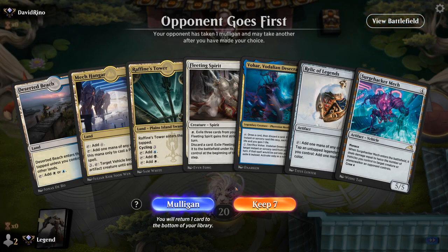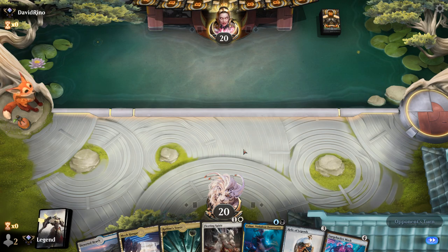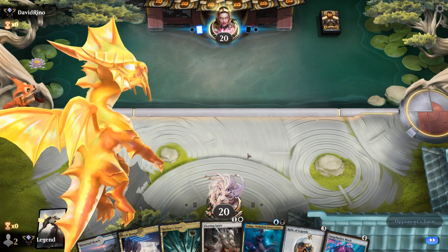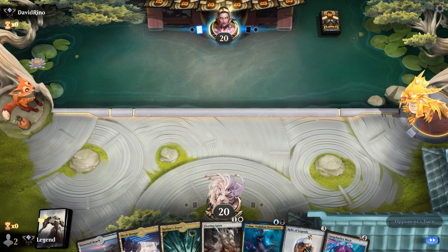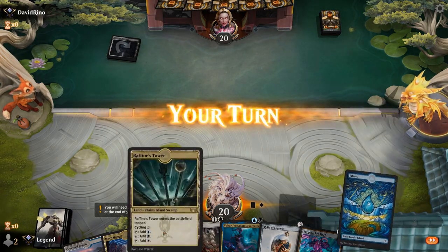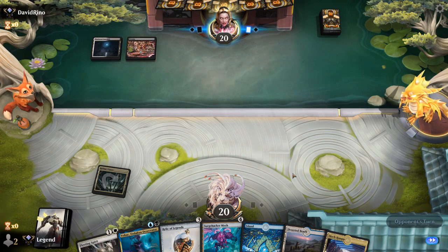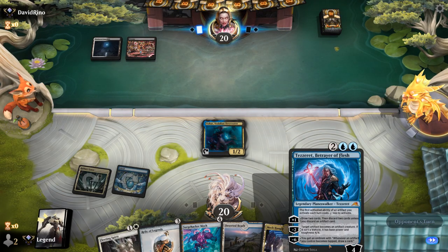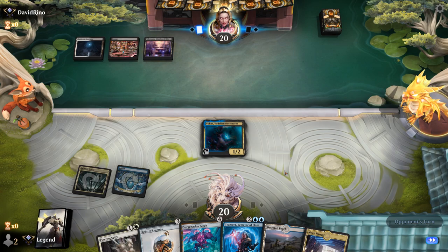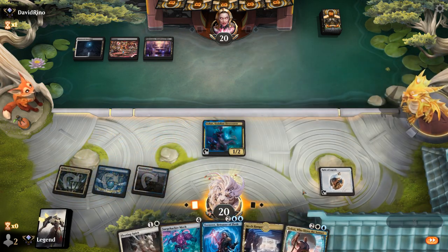Okay we're on the draw, the hand is promising — potentially missing Grease Fang since we can discard Surge Hacker to Fleeting Spirit and keep bringing it back. We could also use Teferi, which makes a lot of mana with a Relic and a legendary creature in play. The plan is probably playing Vohar turn two, then turn three we can play Relic and Fleeting Spirit, and Vohar can also function as a discard outlet to keep looping the mech with a potential Grease Fang. Opponent is on black-white. If they kill Vohar, we probably still play Relic but now get to have our cake and eat it too.